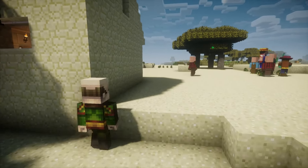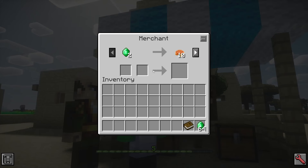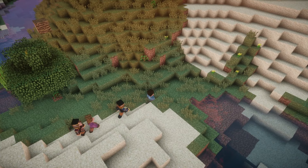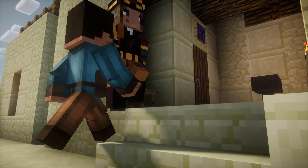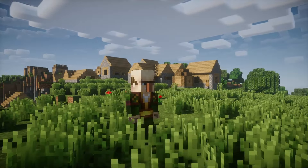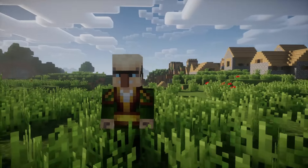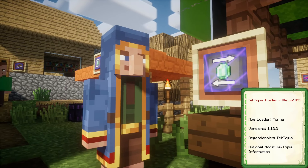Villagers in TekTopia receive a few sorts of visitors, bringing an element of surprise to the day or night. The next few mod add-ons build upon that system with new passing visitors to be on the lookout for. Merchants are one type of vendor that can increase trade for a village, and one mod add-on, the TekTopia Trader, provides another vendor to make deals with.